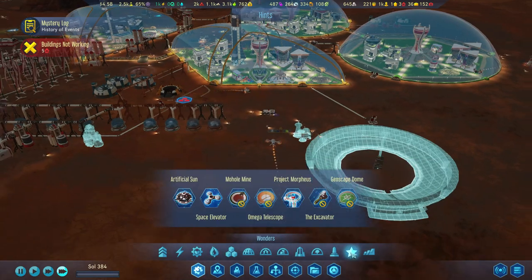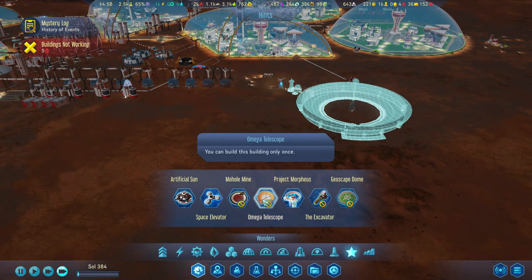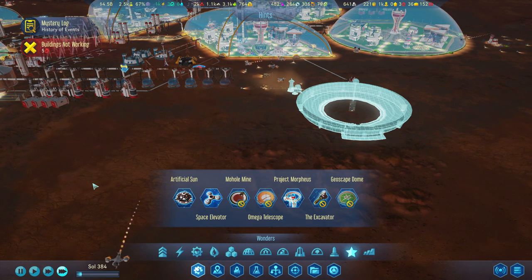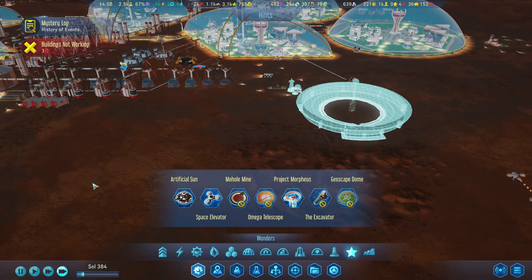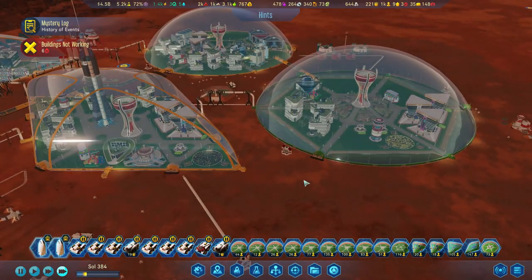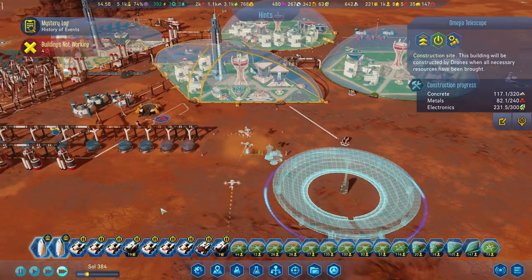We are getting closer to our goal. We've got — one, two, three — we're working on the fourth one out of seven of these wonders. We've gotten three built and we're working on the fourth, so we are literally over halfway there on all of the wonders. I think we'll go ahead and get every single one of those, or at least I'm hoping we can.